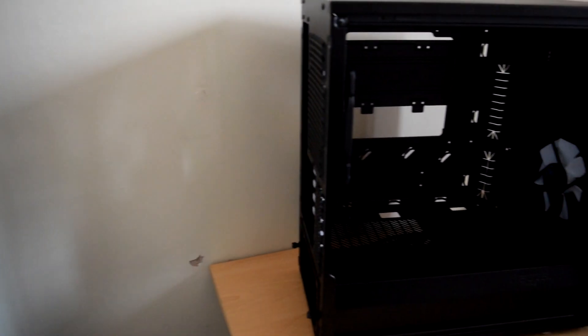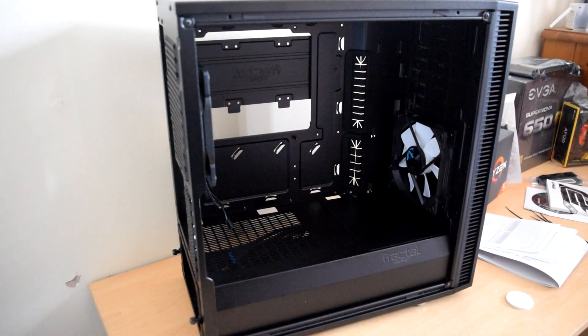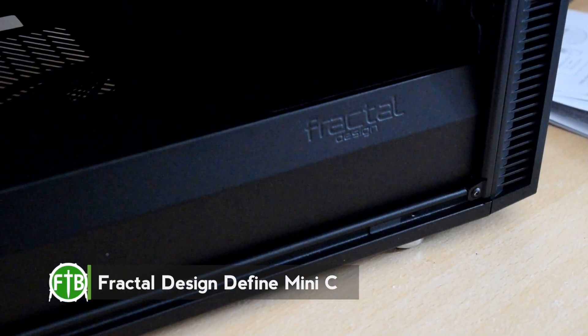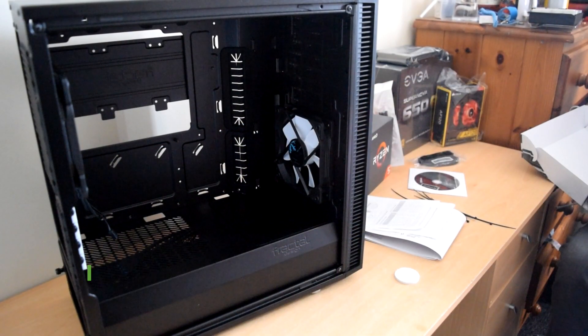Adam wanted a small form factor case for accessible movement of his build, whether it be LAN parties or general transportation, so the Fractal Design Define Mini-C was a given. Though it took us an hour to work out how to remove the front of the case along with the dust filter — the user manual didn't help in the slightest, and even Dimitri's video from Hardware Canucks didn't help us.